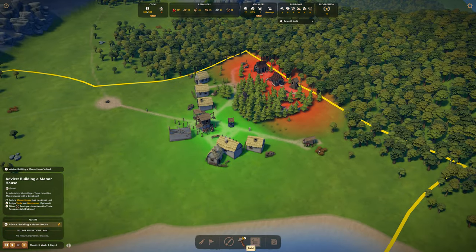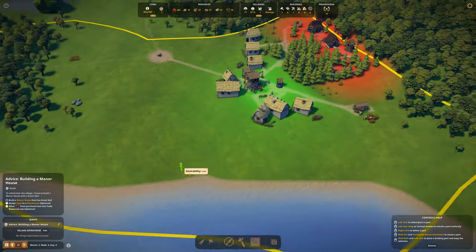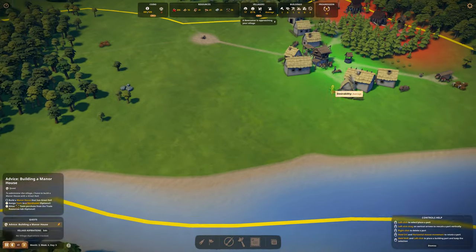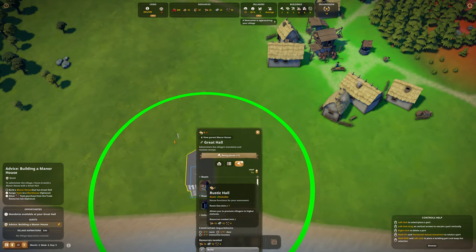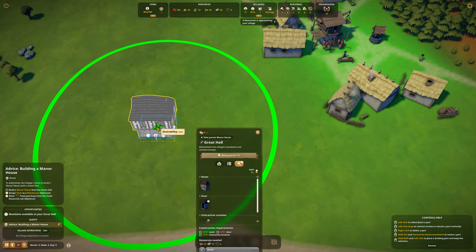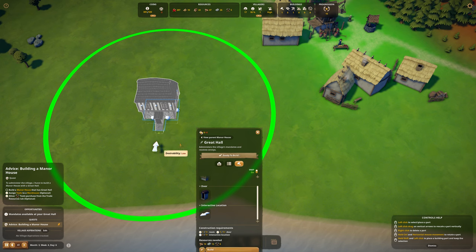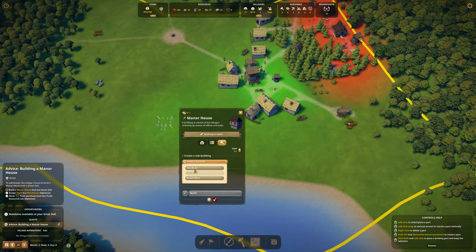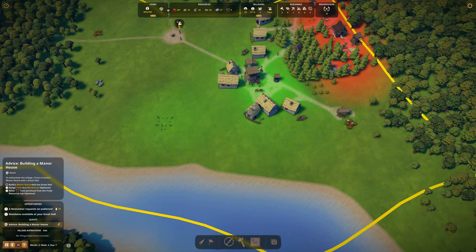Build a manor house - a building for the village's rulership by means of office and halls. Let's go very close to the river because I want to make a bridge and take it to the other side, where maybe we'll do a big monastery. Let's put the manor down there, then the rustic great hall. The great hall also has a green circle around it, so desirability will be much higher very soon.